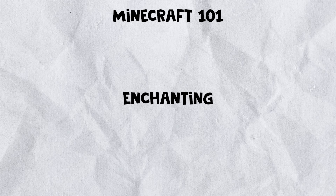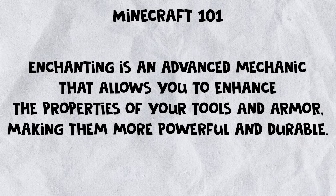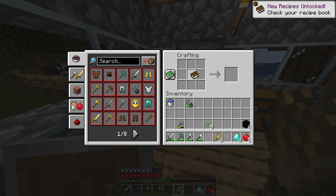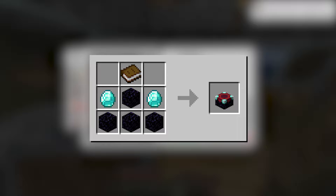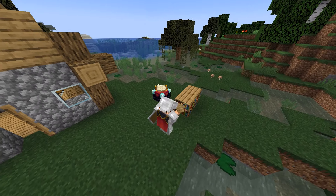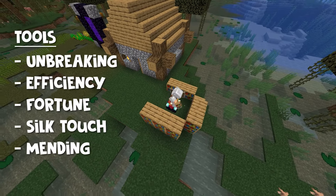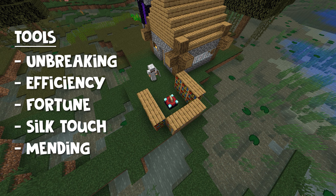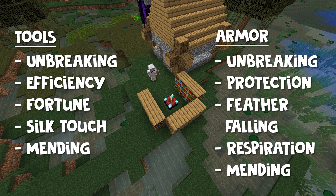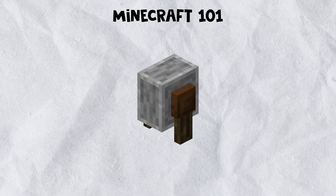Chapter 7: Enchanting. Enchanting is an advanced mechanic that allows you to enhance the properties of your tools and armor, making them much more powerful and durable. To enchant items you need an enchantment table, which can be crafted using 4 obsidian blocks, 2 diamonds, and a book. You need to craft 18 bookshelves and place them around the enchantment table. Each bookshelf increases the maximum enchantment level. Remember, you can always undo enchantments using a grindstone, but keep in mind that some XP will be lost in the process.